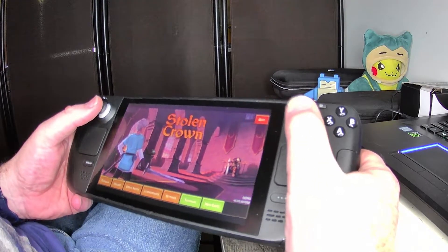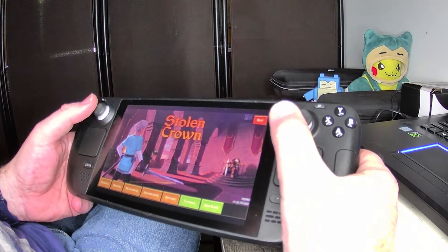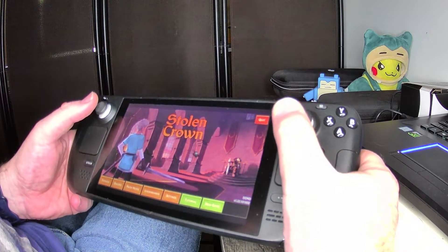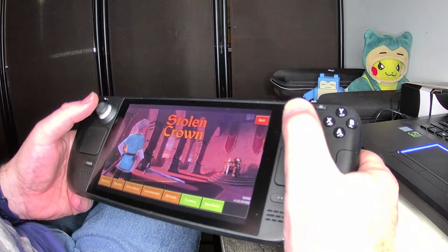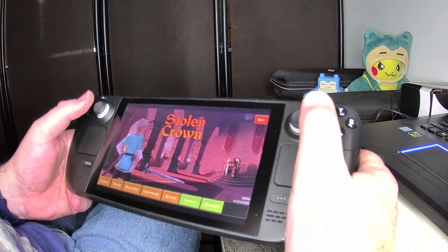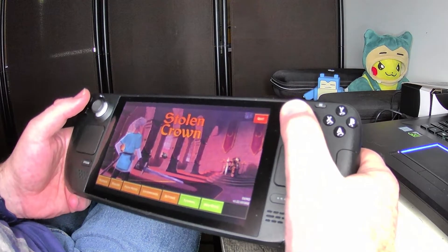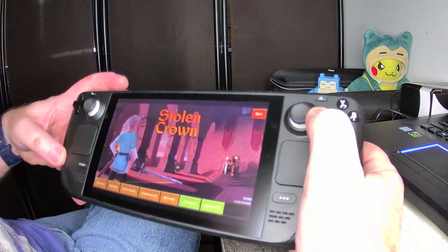This is where the Steam Deck is vastly superior to the 1X player. The 1X player does not have trackpads, so when you're moving the in-game pointer, you have to use the joystick. A lot of times it moves really fast and it's hard to get exactly where you want it. I even had to slow down my mouse for the 1X player itself, and then it goes super slow — it was really a pain. But the trackpad is so much better.